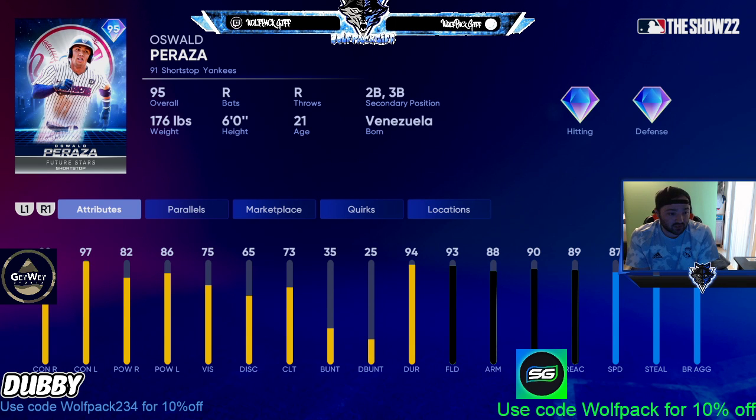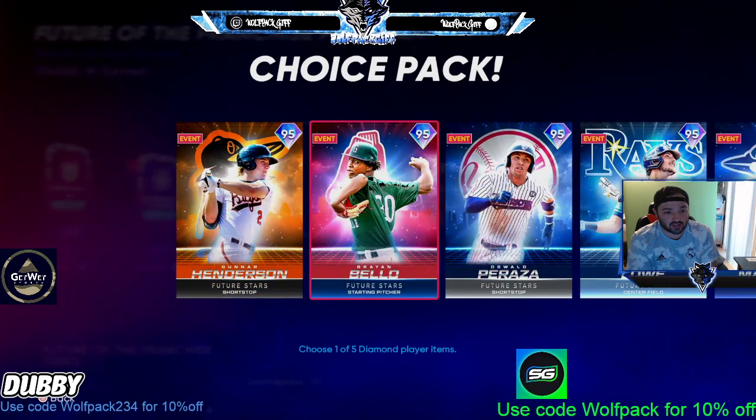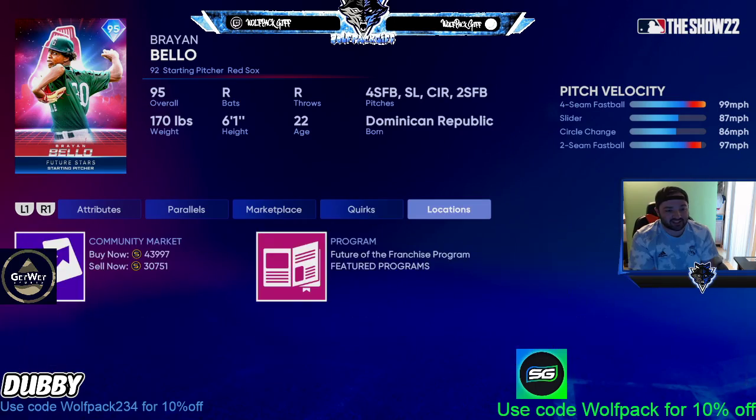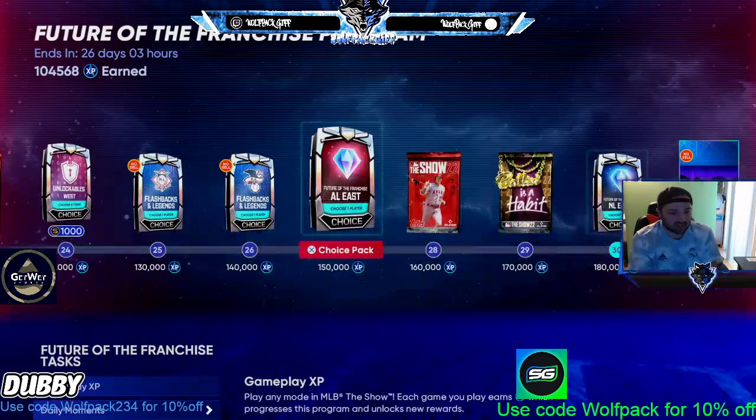Bellow doesn't have outlier, and I think his pitch mix is bad — two off-speed pitches and two fastballs. He throws over 97, but no outlier is just not that great.